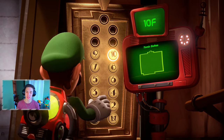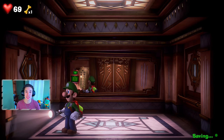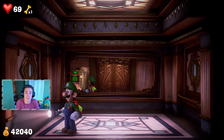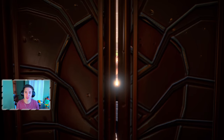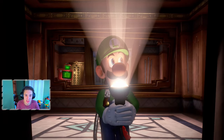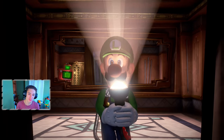In today's video we're gonna be moving on to the 10th floor, which is the Tomb Suites, and we're gonna be 100% completing that - getting all the gems, all that good stuff. It's kind of like a pyramid, Egyptian kind of theme, and it is phenomenal. I'm thinking it's gonna be my most favorite floor so far. The environment is so different and crazy, it's just phenomenal. I love it so much.